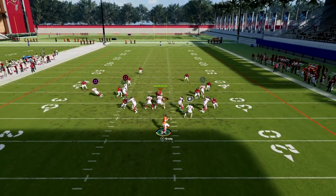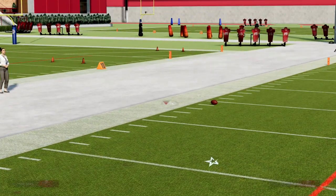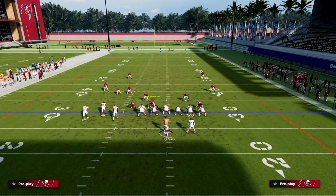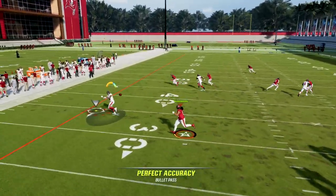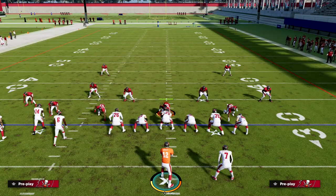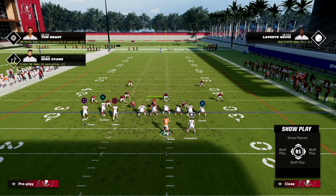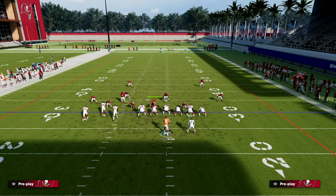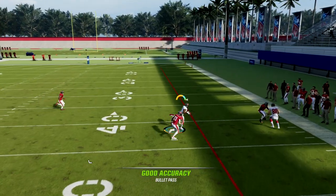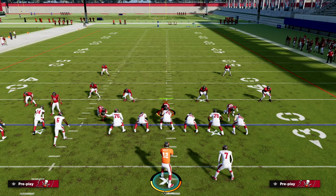The out route is super underrated too. What people will try to do is take the outside defender and put him in a zone — like a third. This out route creates a bench concept on the bunch side. Even when they have the red coverage outside to cover the corner, they're leaving themselves vulnerable in other areas. That's why this play is so powerful — you're seeing how easy it is for these corner and post routes to get separation against man.